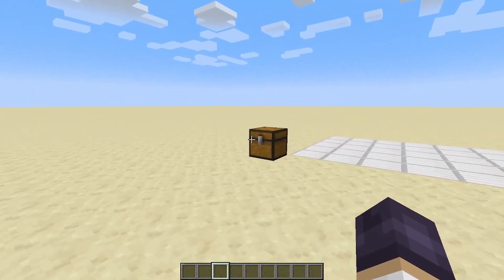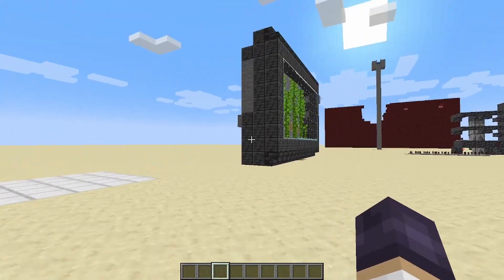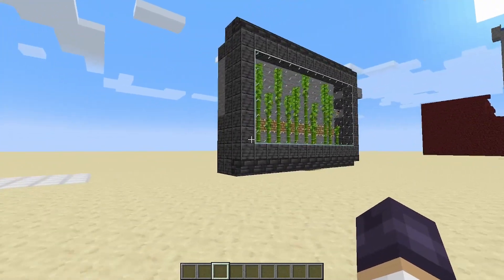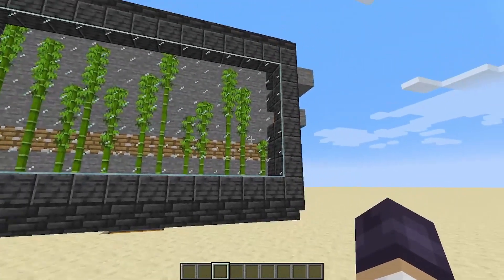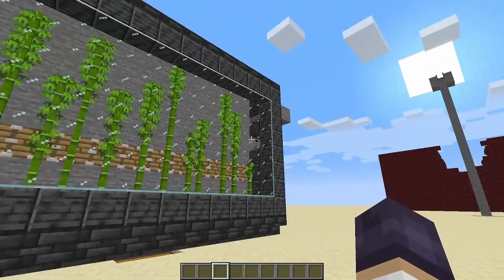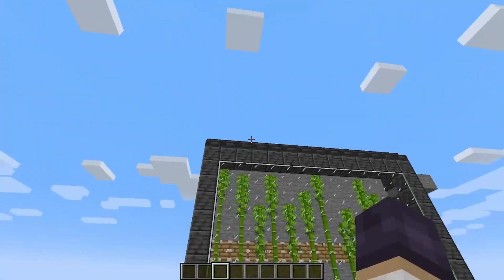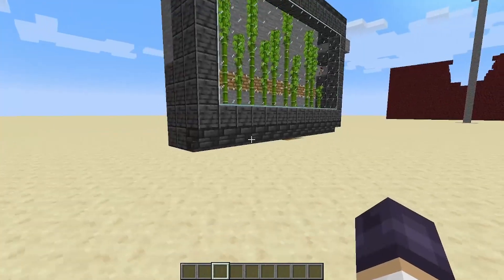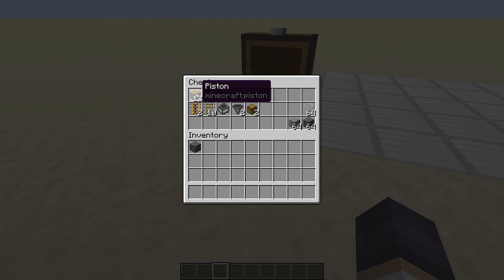Now the building supplies that I've got listed here today are for this max size farm. It's not exactly max size — this is the maximum size for a single activation system. You could potentially up to double this but you'd have to have another torch on the other side, and if you want to expand beyond that you'll have to stack it up or back or whatever. You could also potentially make this farm smaller but today we're going to do 12 shoots of bamboo.